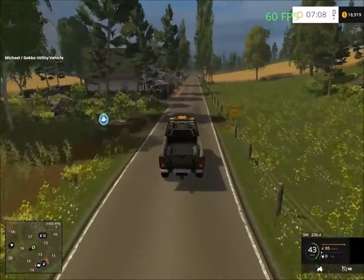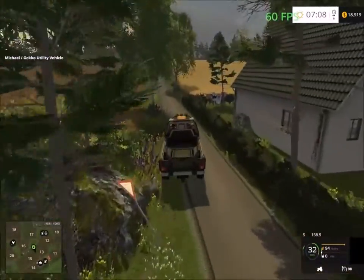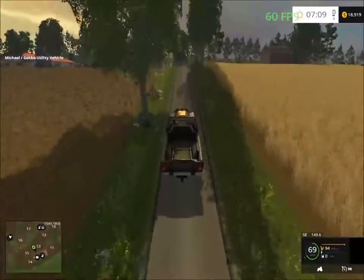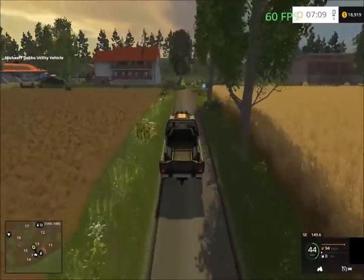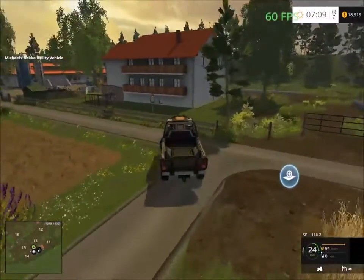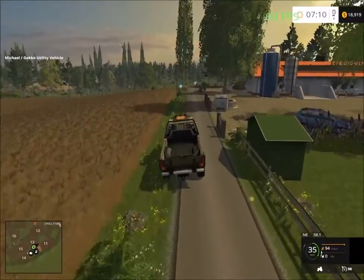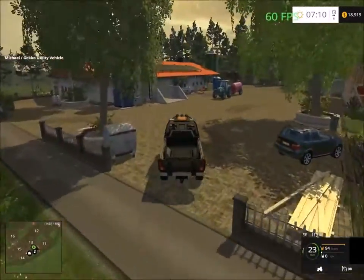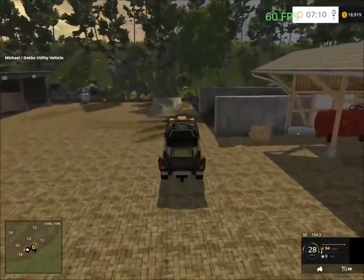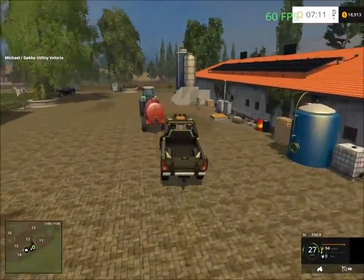So here we have a village, and inside down here is the sheep facility. Over here is the sheep facility — feeding troughs down there. The yard over here. It's a farmyard as well, so you can store your vehicles and crops here. That's the sheep facility.